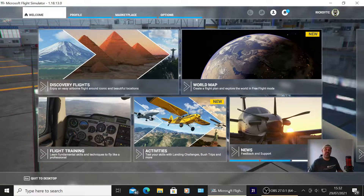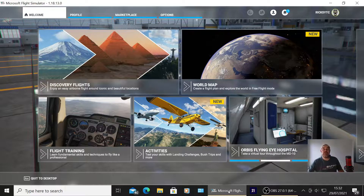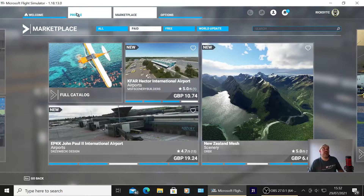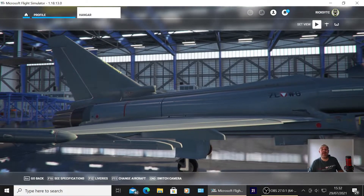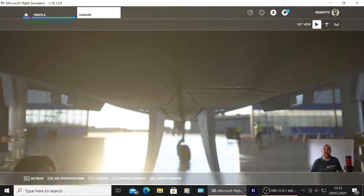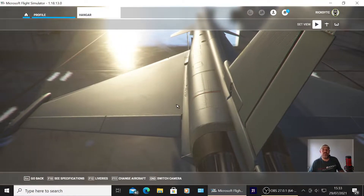Welcome back to Rick's YouTube channel. Today's video I'm going to see if you get your planes that you already own on PC on Microsoft Flight Simulator 2020 if you've already downloaded the game for your Xbox. So we're on PC at the moment, I'm going to go to profile, go to my hangar — you can see I've got the Eurofighter Typhoon, I've had that for quite a while since it came out.